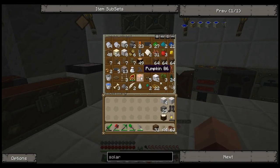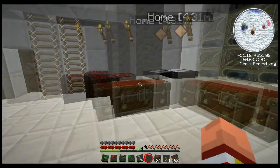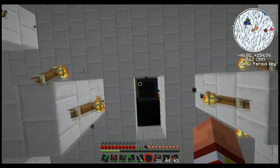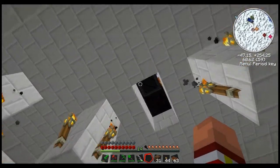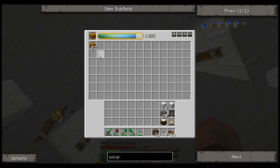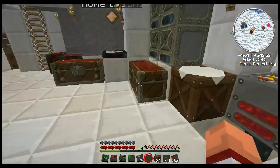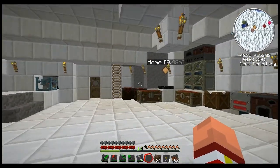We went on a journey for pumpkins, finally found some. I think we got into some dark matter a little bit. Tried to, anyway — unsuccessfully, really. But that's okay. In this episode, we're going to kind of detour away from Equivalent Exchange.